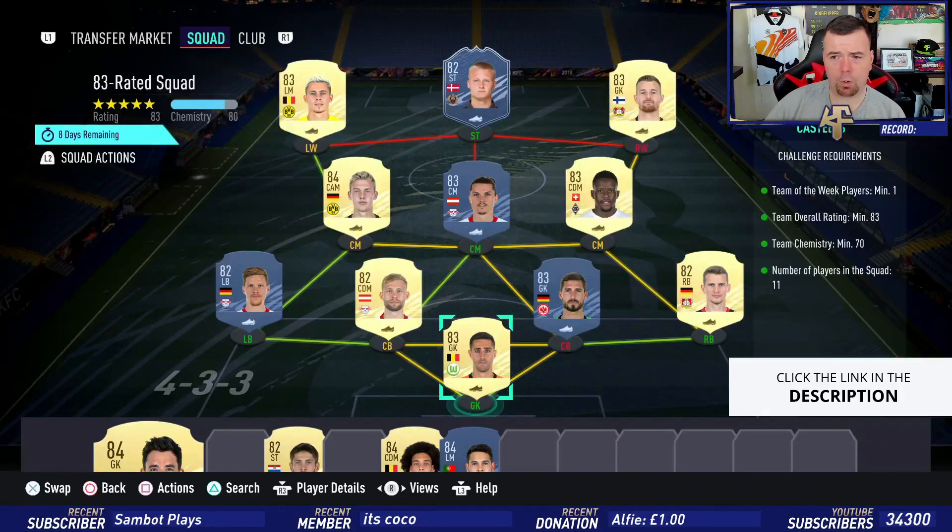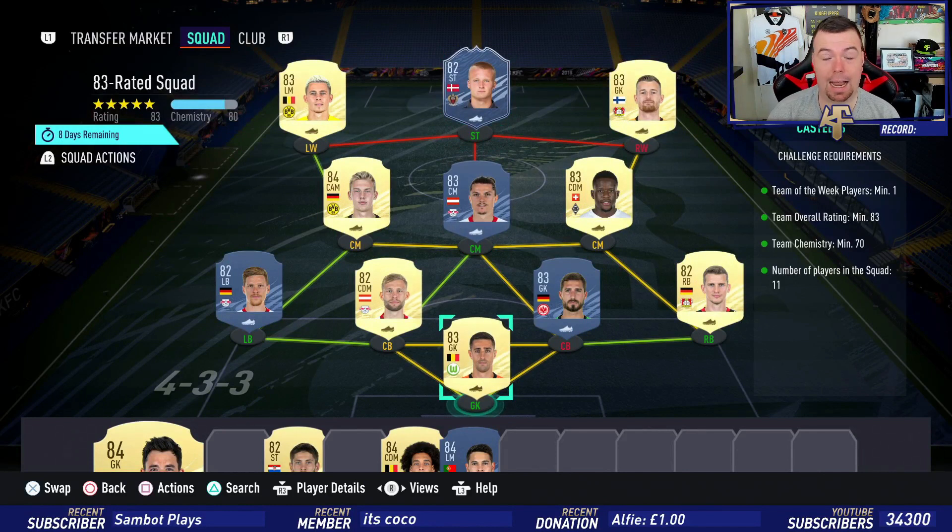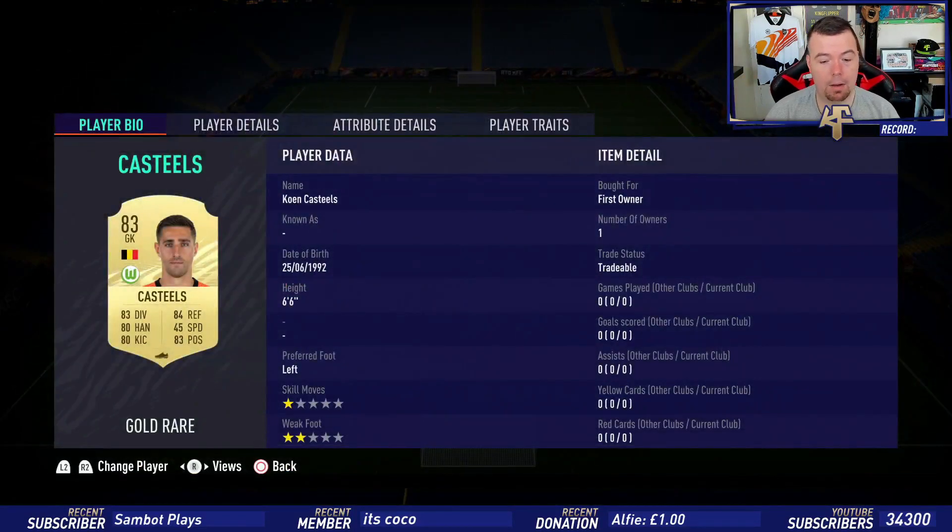We've gone with Bundesliga because they have some cheap 83-rated goalkeepers, and Dolberg is the cheapest 82-rated Team of the Week card at the moment. So let's get into the prices.